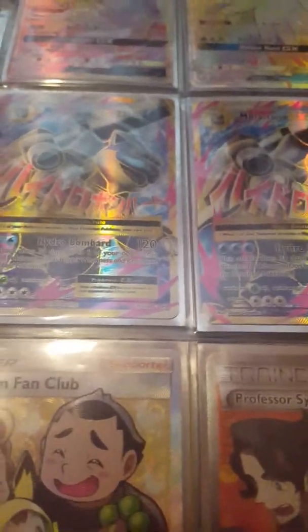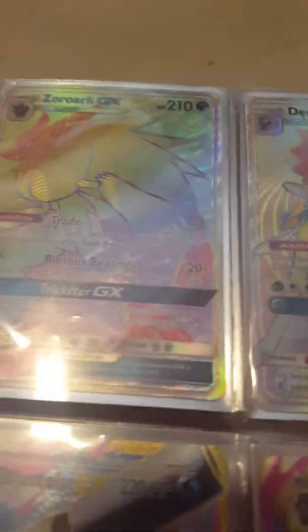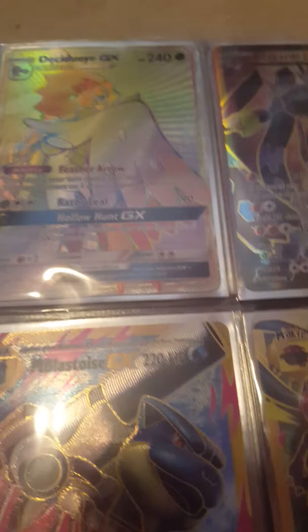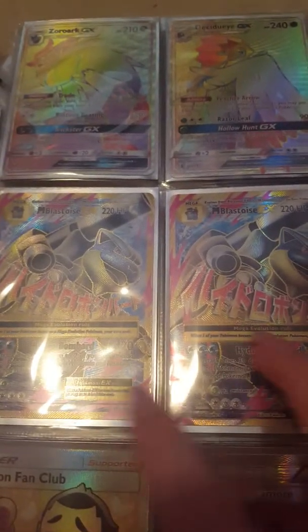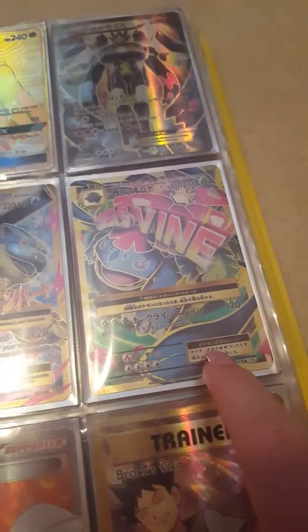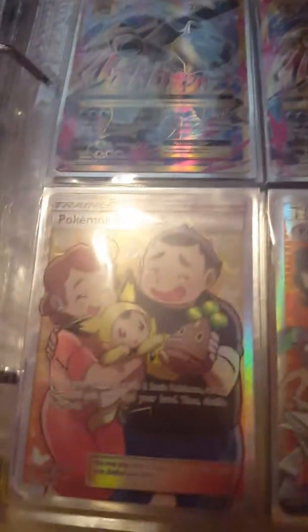Next up is our full art collection. We've got Zoroark GX Hyper Rare, Decidueye GX Hyper Rare, Zygarde EX full art from the Mega Powers Box, two Mega Blastoise EX full art, one Japanese Mega Venusaur EX full art, Pokemon Fan Club full art trainer, Professor Sycamore full art, and Brock's Gust full art.